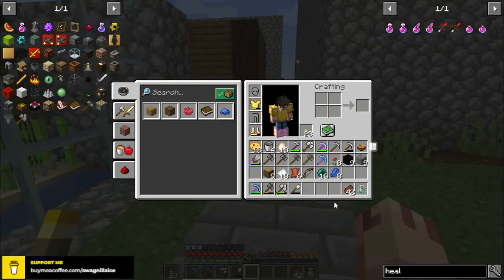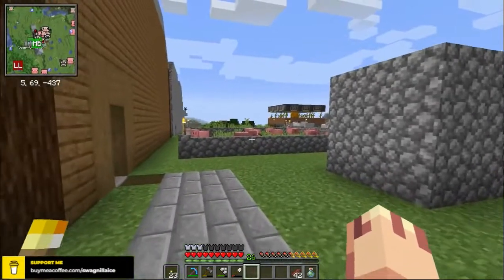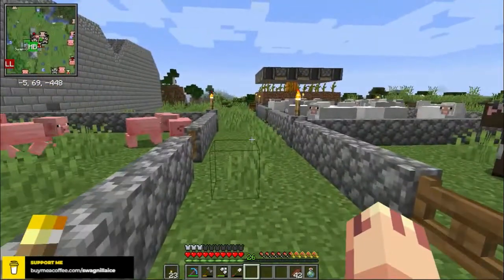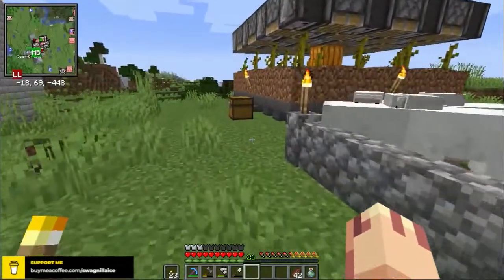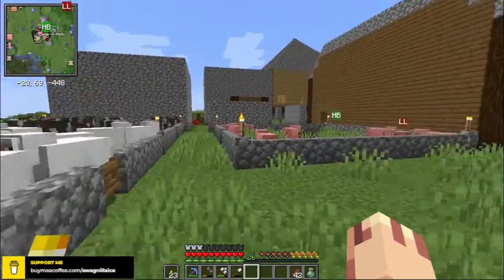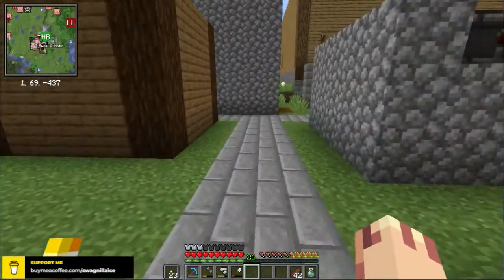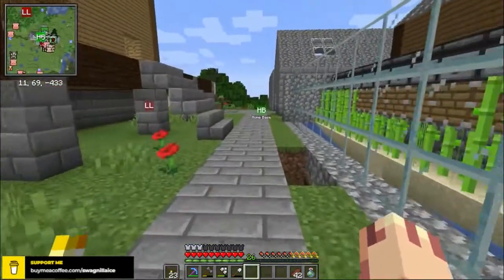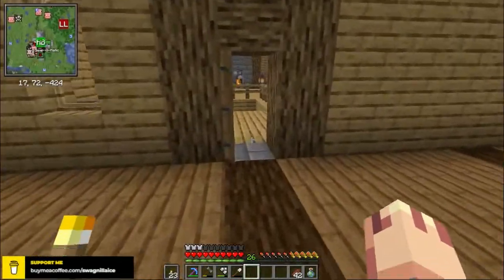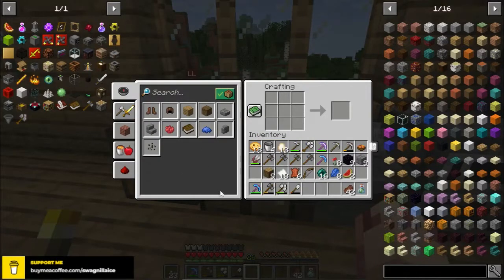I'm also going to make warp stones. I wonder if there's a void charm — nope, there's nothing to stop us from falling into the void. I must be thinking of a different mod that offers that. Whoa, look at all these melon slices! Excellent. So we'll need 2 glistening melons — we'll grab 2 of them out. Melons are an excellent early game food source but not for late game, especially not in this mod pack. So if you can grow them early game, I strongly suggest you do so.